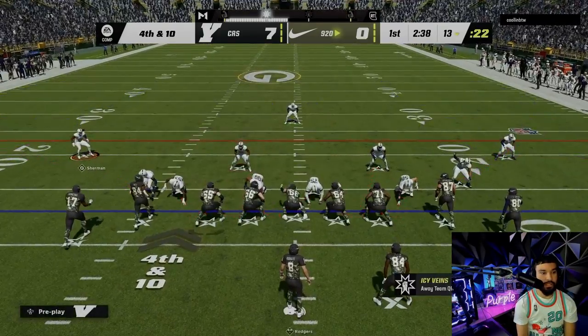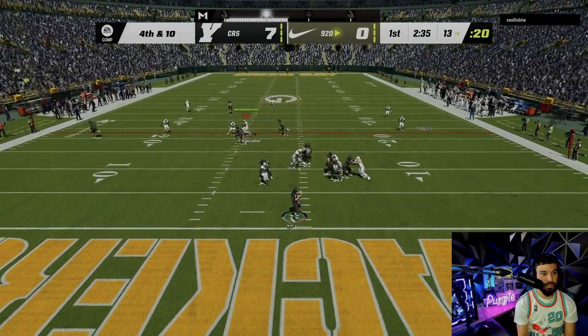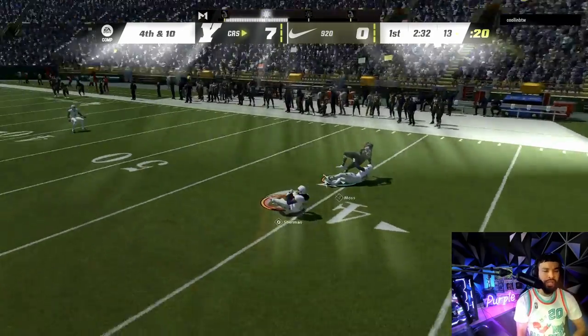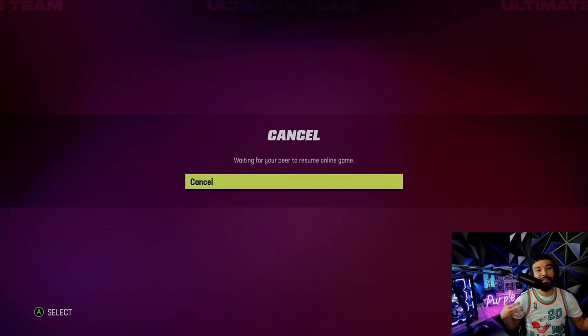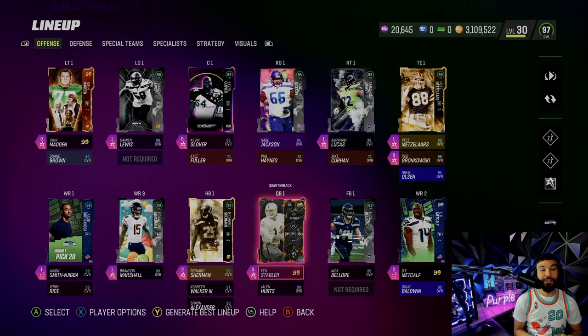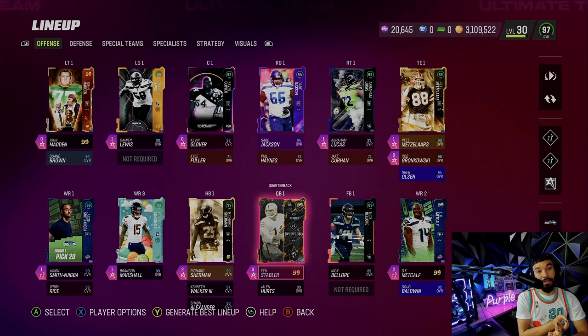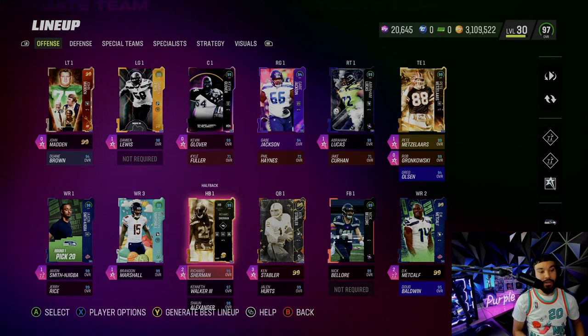We didn't get the pass commit - it's okay. He's throwing it up - Sherman with the pick! Everybody's eating on this team! We need to see Sherman score on offense though. What a fun gameplay - we got to see Richard Sherman score on offense and pick the ball, so I'd call that a successful gameplay.